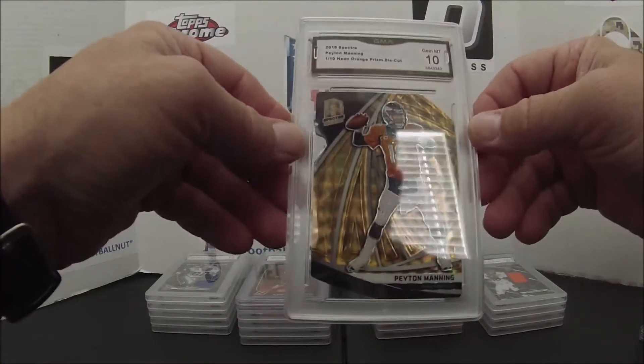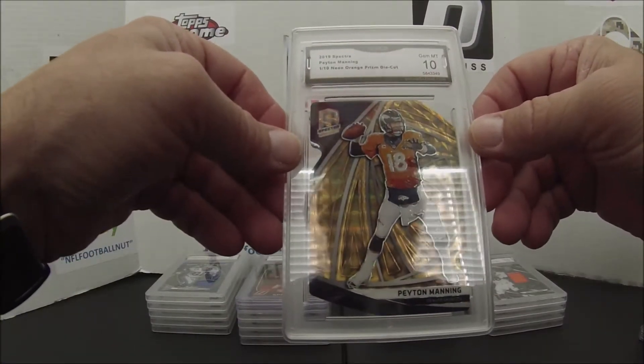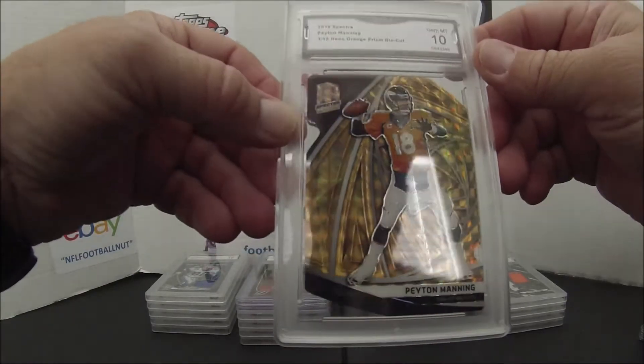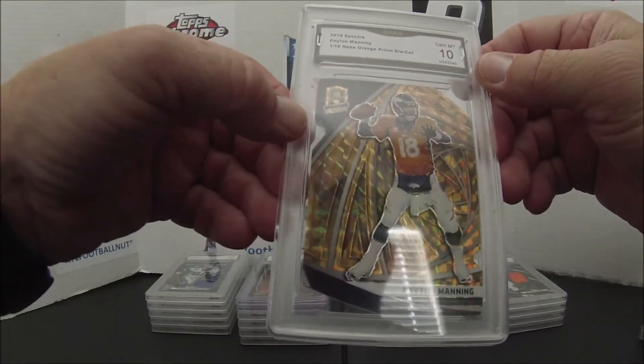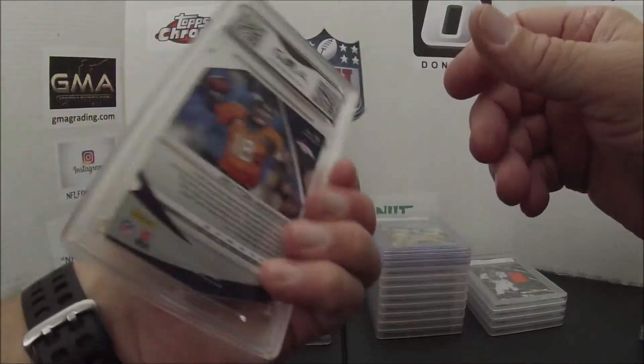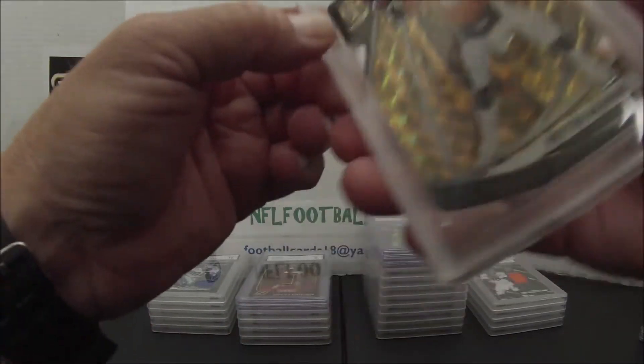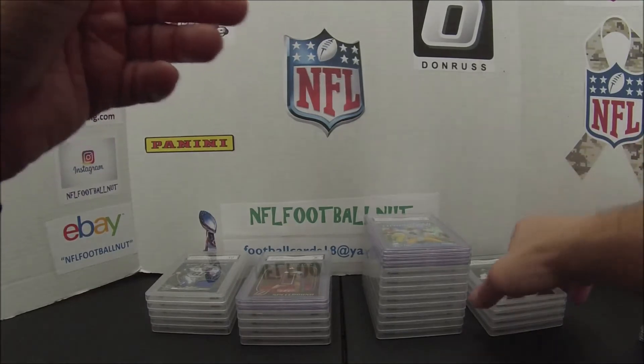Green 9s or 10s — very happy. There's a Colts one, 11 out of 50, got a 10. Neon green, 35 serial, one out of 35, got a 10. I actually have two of those — one out of 35 and three out of 35. Sometimes I lose track of which cards I have and end up with multiples, but if I get them cheap I'm fine. The orange die cut, one out of 10 — very low numbered, love that. Beautiful card, great cut. Still need to find the Colts version.